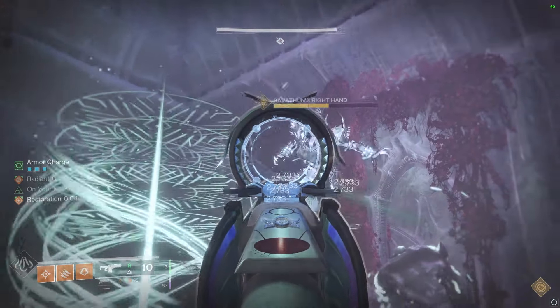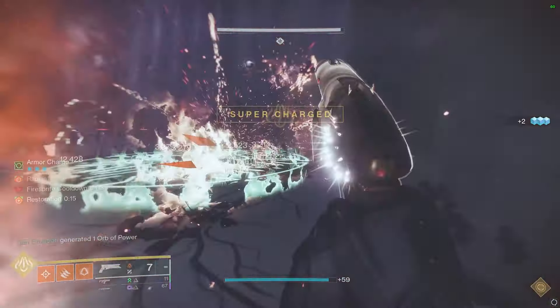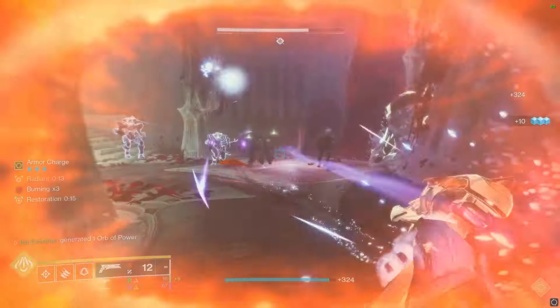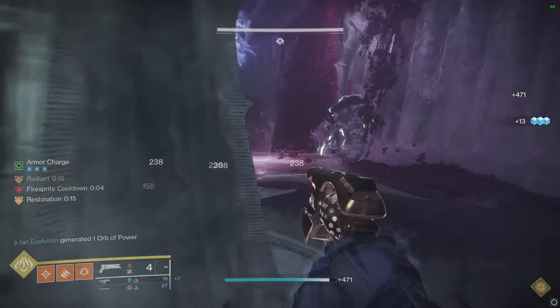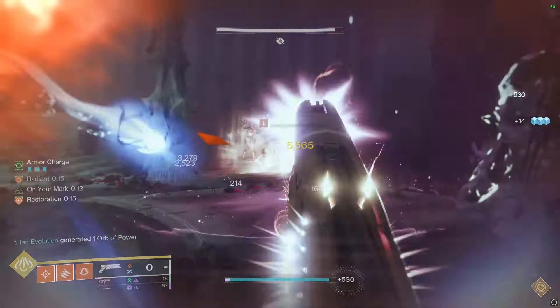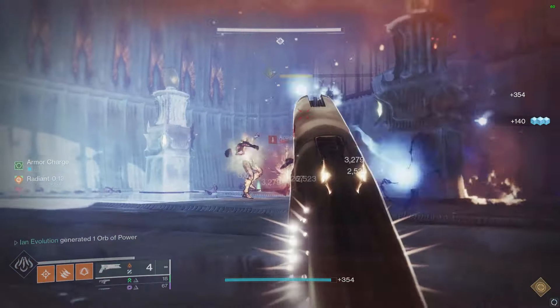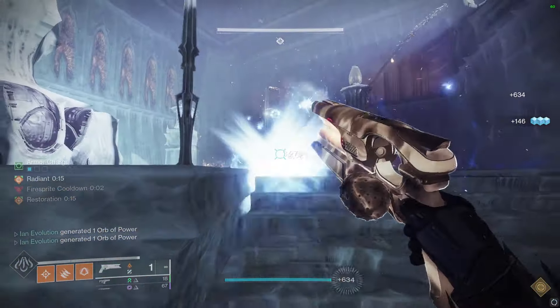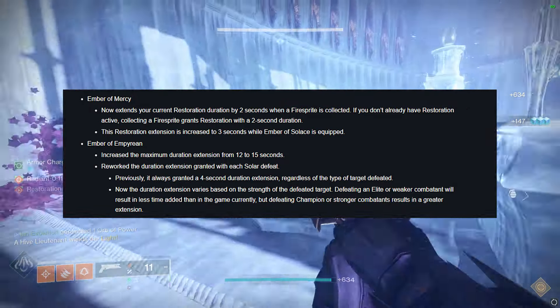For the longest time, every time you would pick up a fire sprite while having Ember of Mercy equipped in your fragments, it would reset your restoration timer down to three seconds. It wasn't exactly the end of the world — you did have three seconds to follow up with a kill from any solar variation — but more times than most, it would just result in you losing your restoration entirely. But now, with this mid-season patch, Ember of Mercy is officially fixed.